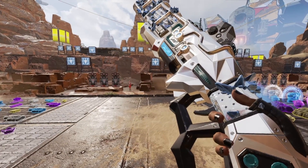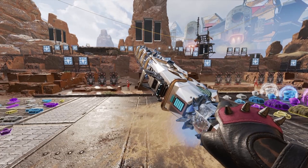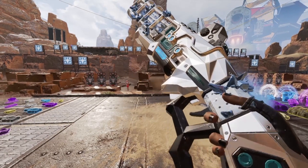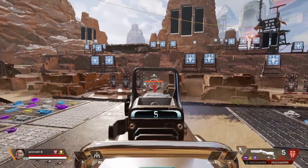Welcome back everybody to this week's Tutorial Tuesday. This week we're going to take a look at the Peacekeeper. The Peacekeeper is probably the most iconic shotgun in Apex Legends, and it can do a lot of damage if you know how to use it.